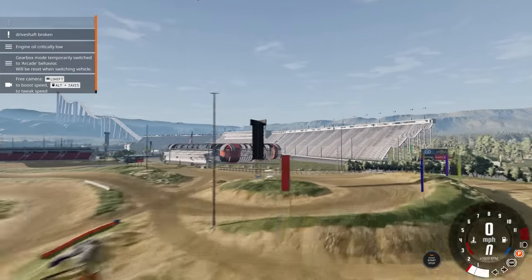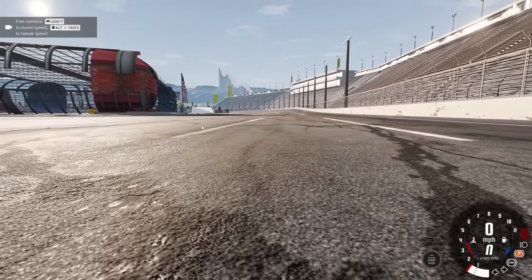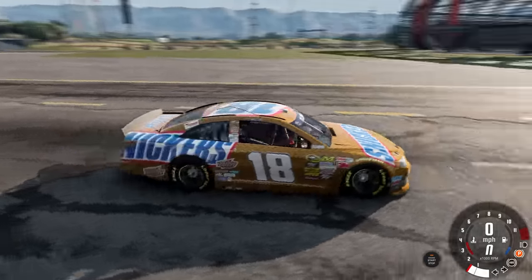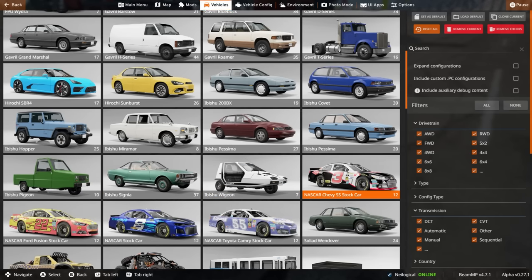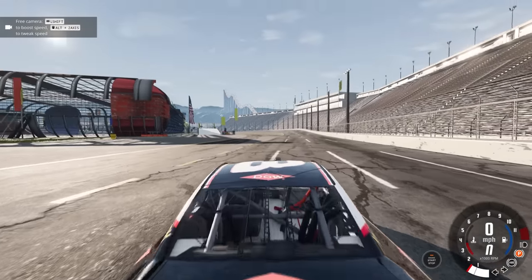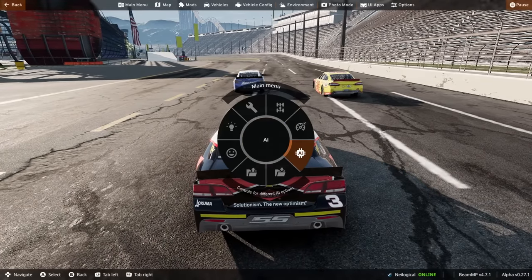Let's go back to the track and see if we can do a little race. I'm only going to spawn two or three AI cars. I know you can do scripting AI but I don't really know how to do that — if there are any good tutorials, let me know down below. What we're gonna drive is the super speedway Chevy SS — the number three — and we'll spawn up two more right here. My tried and true method — go to AI, tell them to run from you.